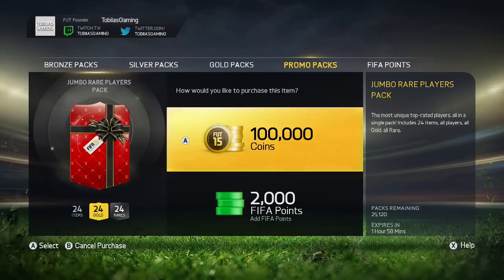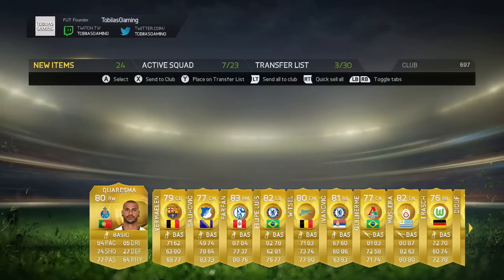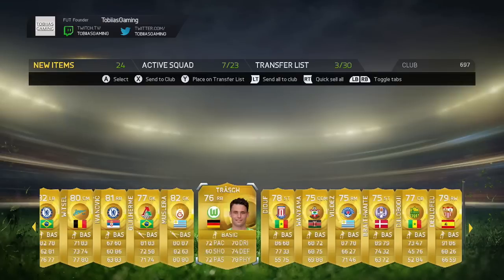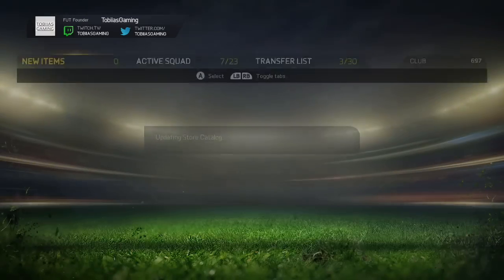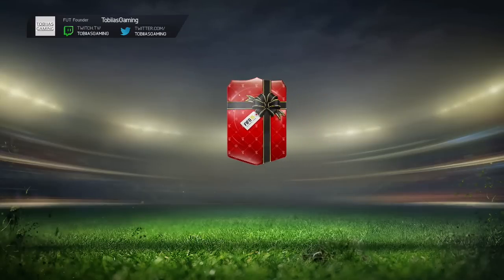I think I get another inform in these 100k packs, but that one with Lallana wasn't too bad — I would take that. The Team of the Week when we opened these packs was, I don't know how to say this politely, it was pretty damn shit. There weren't too many amazing players. That 100k pack was absolutely shocking — Alonso at 84 rated was the highest rated.